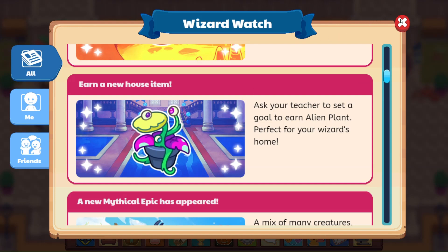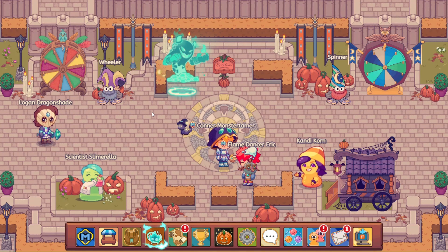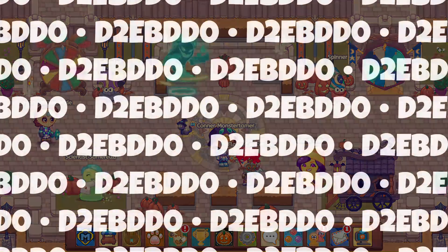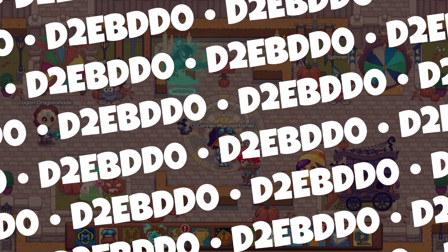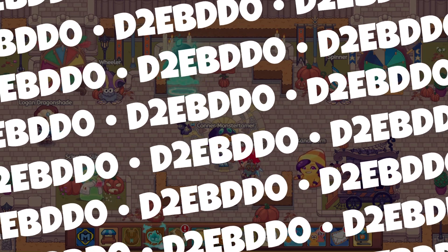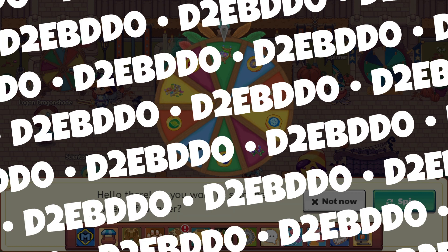If you would like to join my class, I've also released my class code. Sometimes I might do some Prodigy English videos and some lives, and you'll be able to come and join me as I collect resources. My class code is D2EB DD0 — that is D2EB DD0.